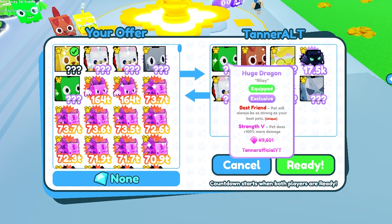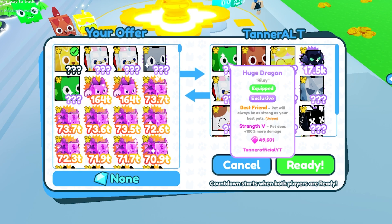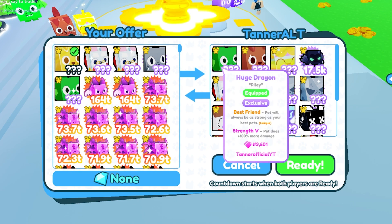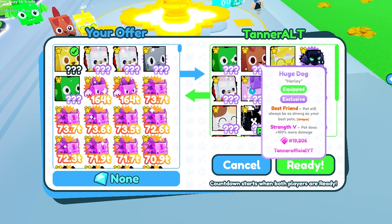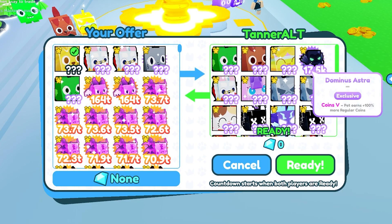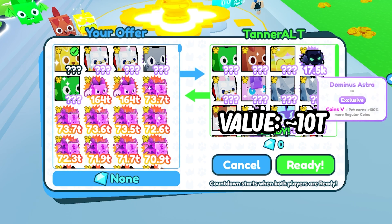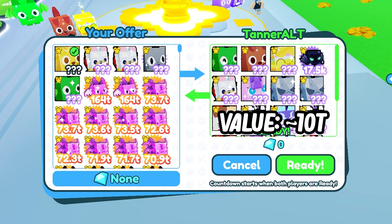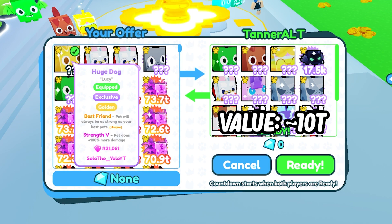This next guy is already giving me a huge dragon with number 9601 — that's actually a pretty good number. Think about it: there are 50,000 that exist, so 9601 is solid. He's also offering a huge dog, huge cupcakes, astras, pixel cats and more. People really want this pet.